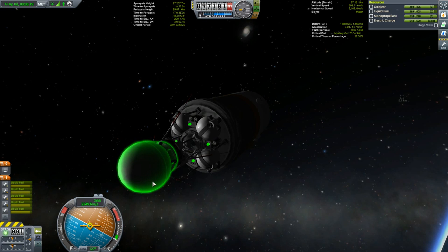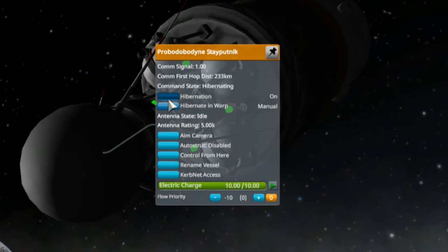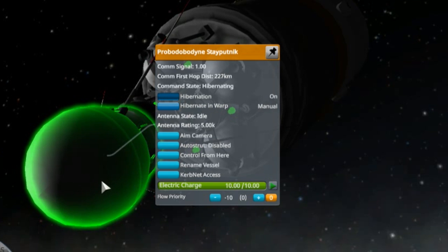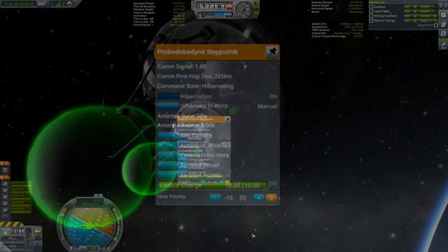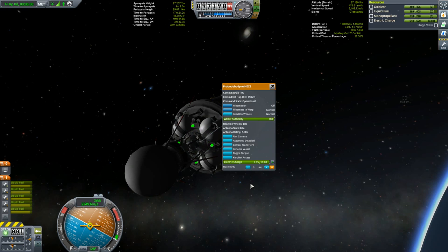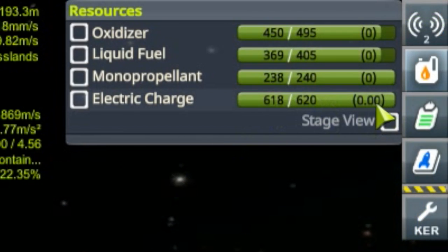This confused me when I first did this mission. If you right click, you'll see the hibernation mode is already on for this probe body. So I started time warping and ran out of electricity — because hidden down here is a second probe body. Tricky devils. This one has hibernation off, so you have to turn that on.